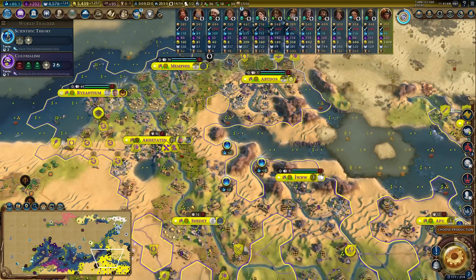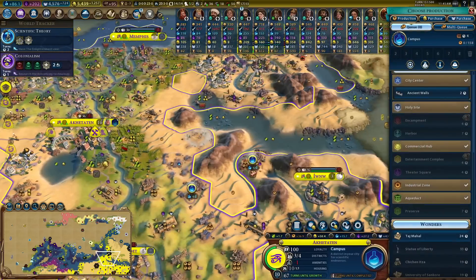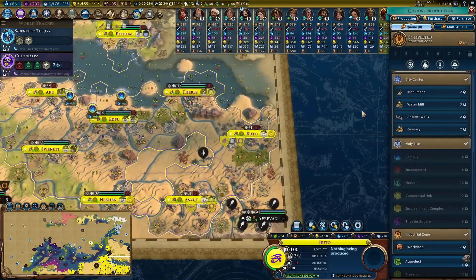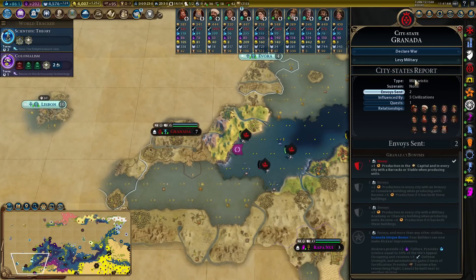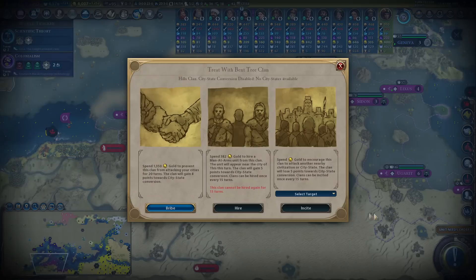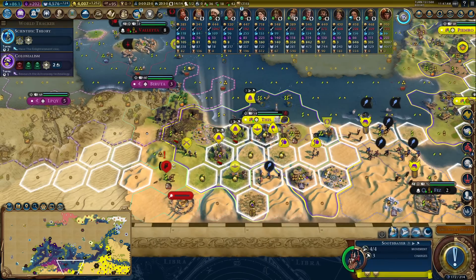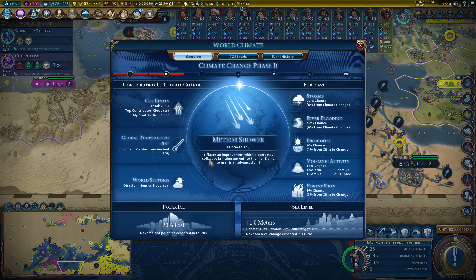I don't know why I'm even asking - that campus plus seven is there but we know what's going to happen. Another little genius play: I put two envoys into Granada and noticed they wanted the boost to Square Rigging, which requires killing something with a musket. So I bought a man-at-arms in that barb camp, immediately upgraded it with my knight to a musket, and now it's stood by some things I can kill.